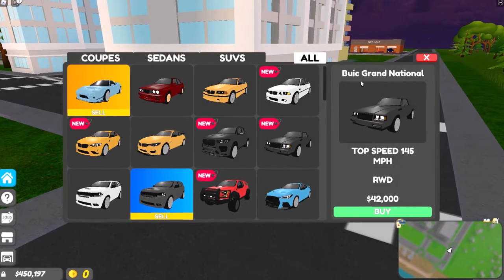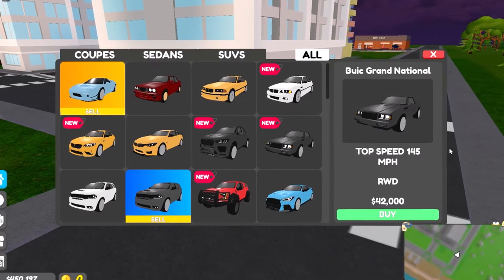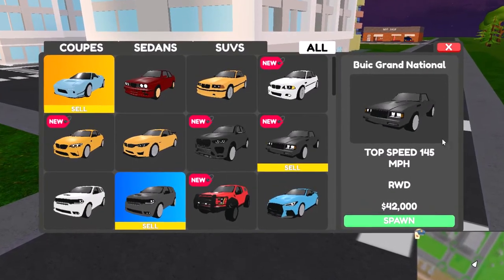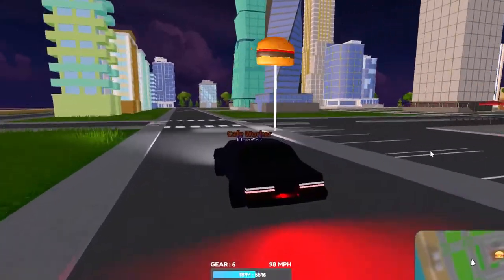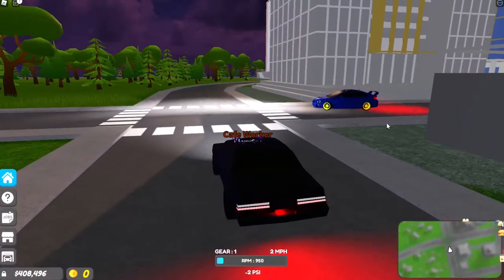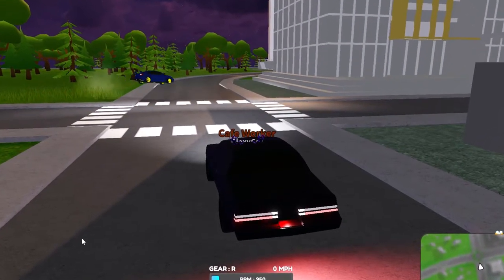Next car: Buick Grand National — 145 miles per hour top speed, rear-wheel drive, 42k. Let's check it out. Just appreciate the look of this car — it looks awesome. It accelerates pretty quick. I love this car.